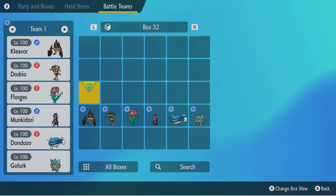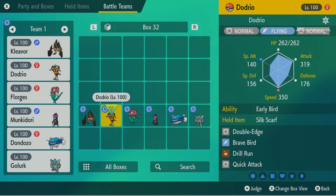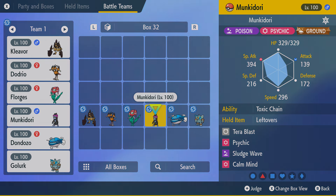For this quick team builder: Scarf Cleavor, just max everything, predator moveset. Silk Scarf Dodrio to hit hard. Trick Iron Ball Florges, which could be funny if I trick the Iron Ball onto Rhyperior because that'll make it slower and lose Levitate. Otherwise it's fine to make Tinkaton slow for Golurk and everything. Monkey Dory as Tera Ground once again.